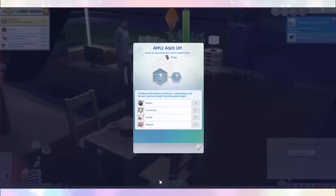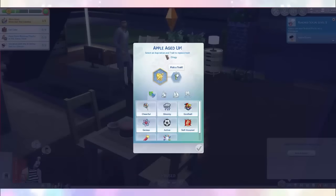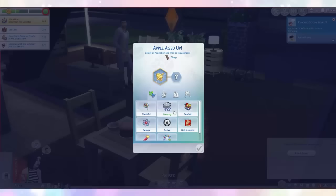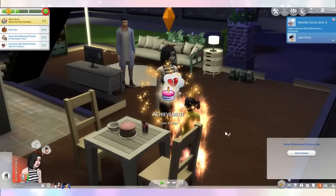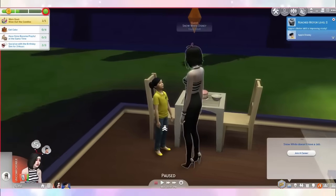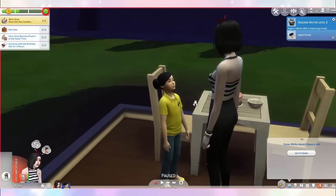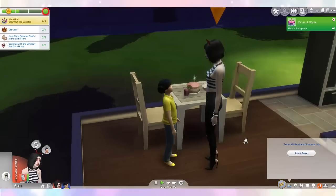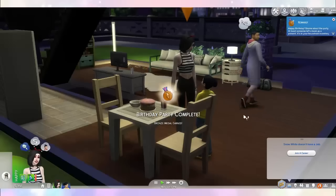I don't know what she became! Now we need to pick a trait to replace the clingy one — as you guys know I have to pick a negative trait, so I think we'll go for Gloomy! She's gonna be like a gloomy artist called Apple! What is that hairstyle? She looks like Lady Sovereign — we might need to give her a little makeover! But happy birthday! Birthday pack complete — Bronze medal earned!